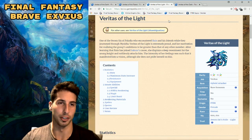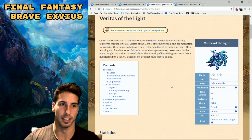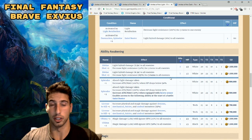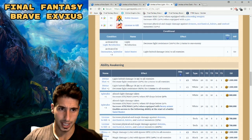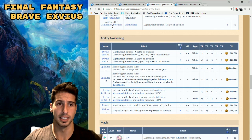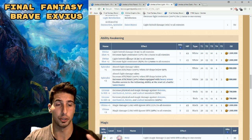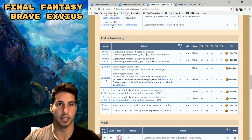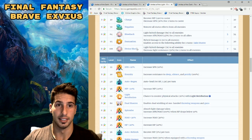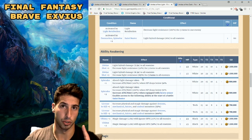Now let's go to Veritas of the Light — she's the one that got me really excited since I used her for a long time. Her chaining move Divine Shot goes from a 7x light hybrid damage multiplier to 7.5x to all enemies with a 50% light resistance decrease. At +2, it becomes 8.5x to all enemies and decreases light resistance by 65% for five turns. It requires White Crystals and is expensive, but she's going to dish out a lot of damage.